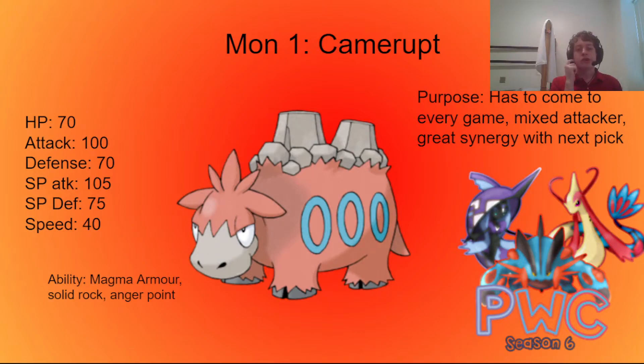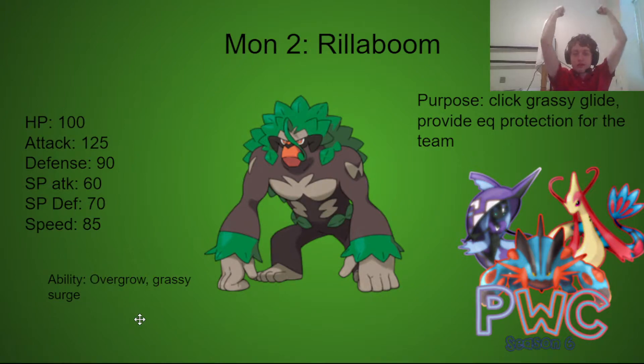But since we have to bring it to every game, we do need to build around it. So how do we build around Camerupt? Well, it's simple. You guys remember MLP Season 11? We had Mega Camel then, but we didn't have Grassy Glide Rillaboom! Oh man, now this is something I can say I'll pick first. What can I say about Rillaboom? Grassy Glide — nothing can take this thing in Grassy Terrain. Nothing at all. Earthquake protection is great for some of our later mons. And some of our mons will never die with both Leftovers and Grassy Terrain recovery.